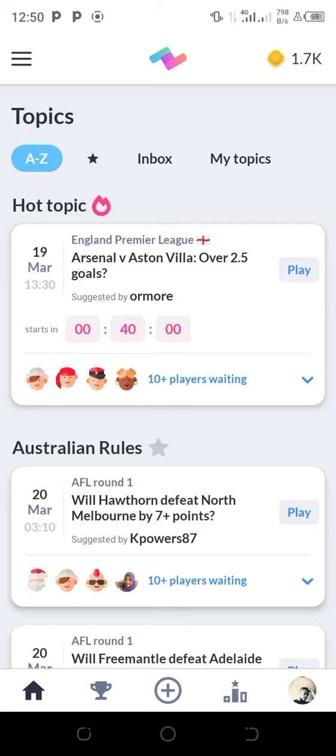Once you get to this page, you come to this place that has the golden icon. You can see on mine it shows 1.7k, which is 1,700 — that's the number of kings I have on this platform. Now if I want to withdraw it I can, but I'm waiting for it to get to 2,000 or more before I withdraw.